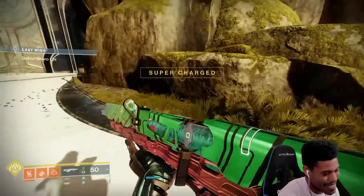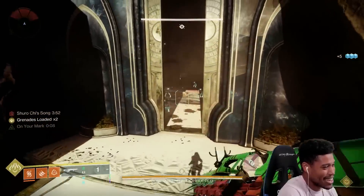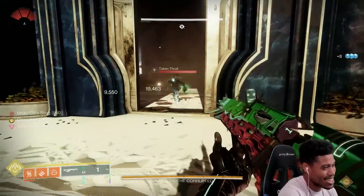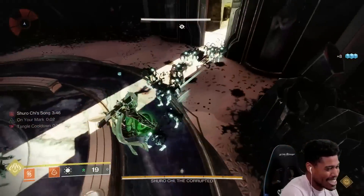Let's see how it goes. Step one: let's get a grenade. All right, we got grenades. Step two: let's shoot grenade. Step three: give me Tangle. Step four: slam dunk.